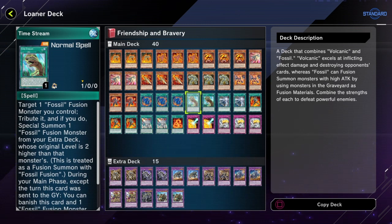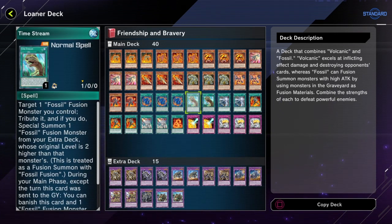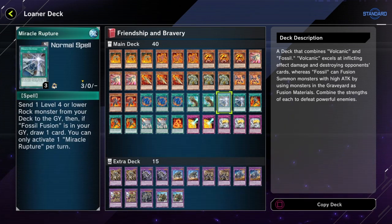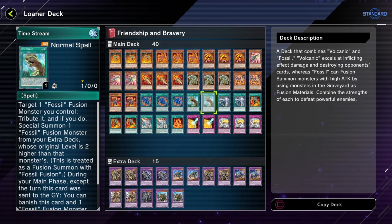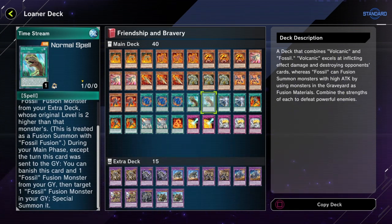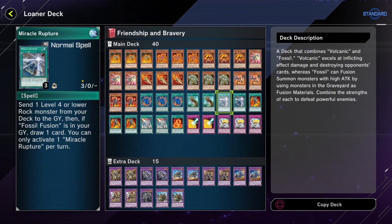This one allows you to special summon another Fossil fusion monster from your extra deck at a bigger level. If there was even just one Fossil fusion monster that could be summoned without the Fossil Fusion card, I could at least go into some others using my one copy of Time Stream that I actually own. But unfortunately I couldn't go into any of them, so Time Stream basically becomes useless. It also allows you to recur Fossil Fusion monsters, but you can't recur ones you cheated into the graveyard.